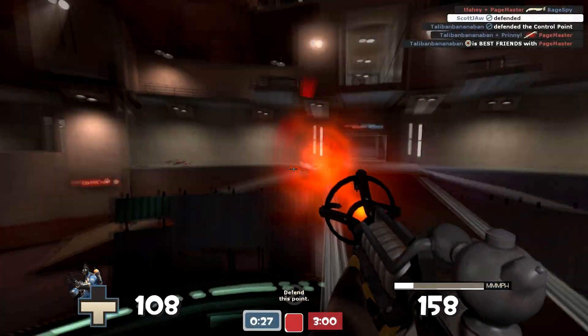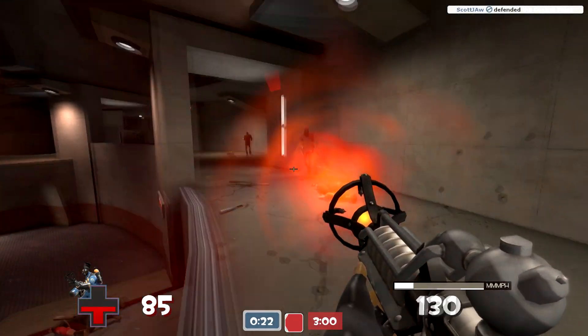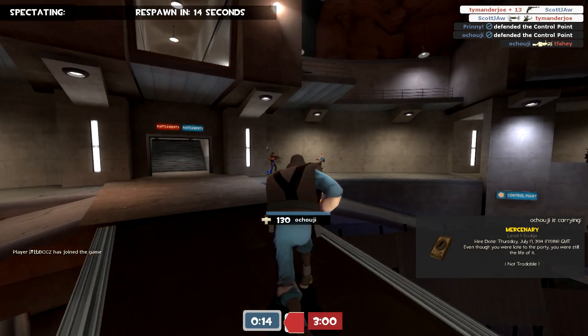There's a pyro sitting on the point and I shot him from long distance with my flare gun. I'm gonna try to get the spy too but I couldn't. Now there's two spies and I'm gonna run up on them — they got me but I almost had them.